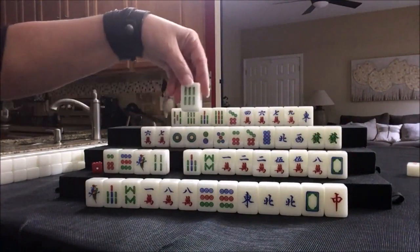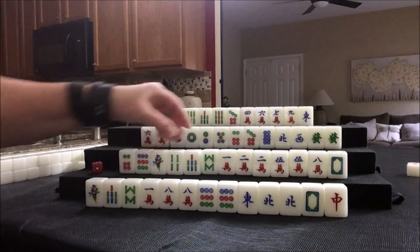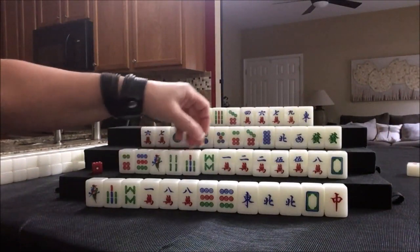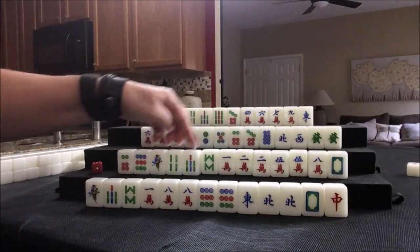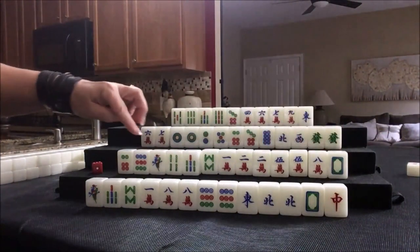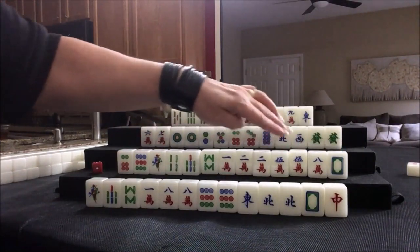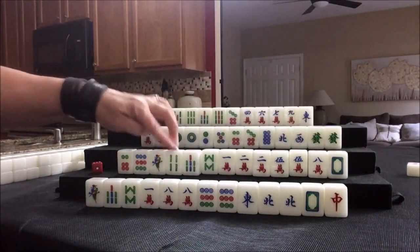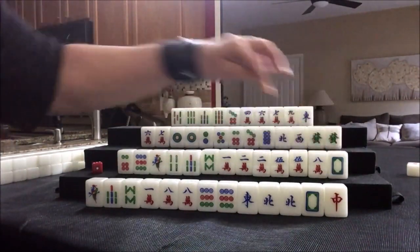Let's discard six bam. We're going to try to make this work: 1-4-7, 3-6-9, 2-5-8, and then 1-4-7, 2-5-8, 3-6-9 — and then winds and dragons. So we need to get rid of the back tiles; these are all keepers in front.